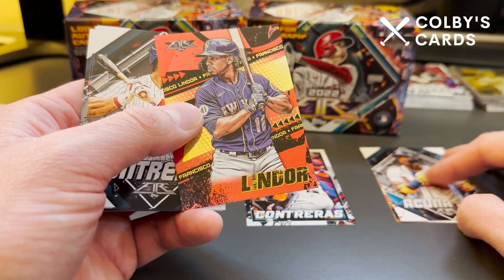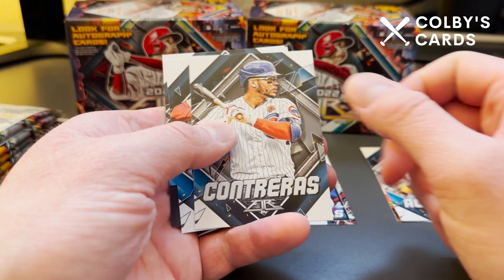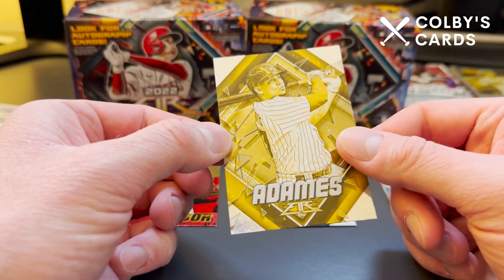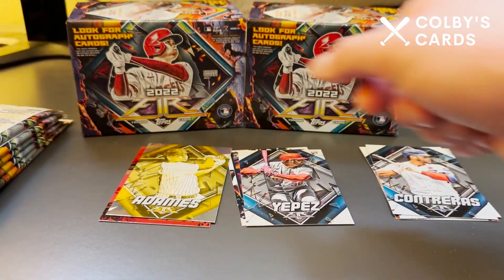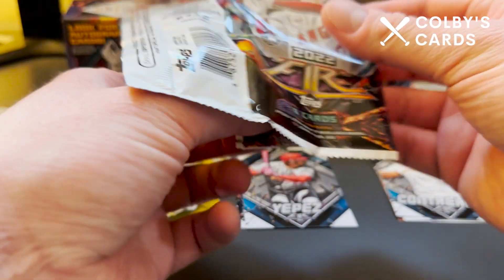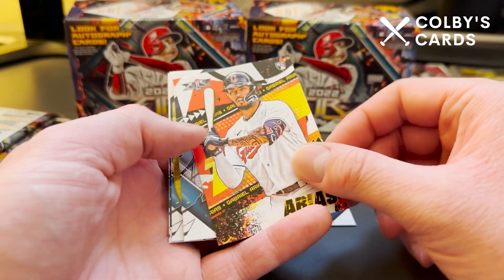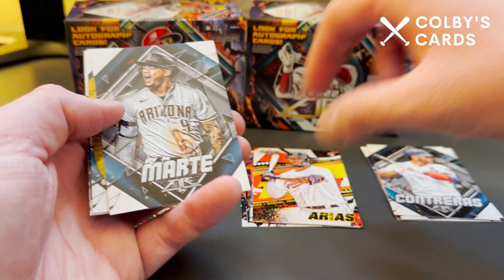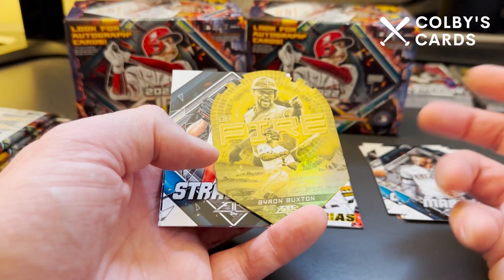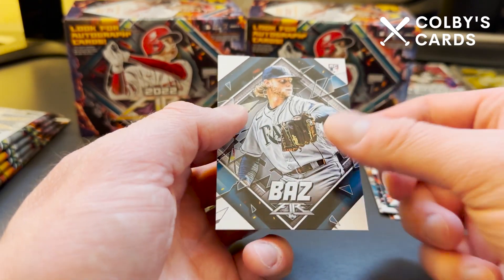This first insert is a fire or flame parallel — they're not numbered but they're kind of like a red foil, so still a nice card. We have Wilson Contreras, a Juan Yepez rookie card for the Cardinals, and a Willie Adams — this one is a gold minted card, not numbered but really cool looking. We also have a Gabriel Arias rookie, Katel Marty, and then a gold minted die-cut Byron Buxton 'On Fire' insert. We wrap up with Steven Strasburg, Tim Anderson, and a Shane Baz rookie.